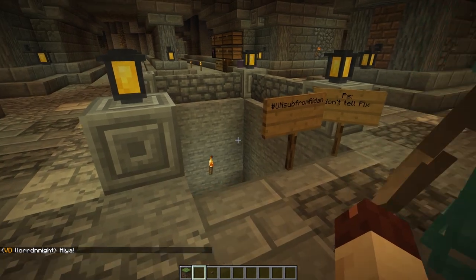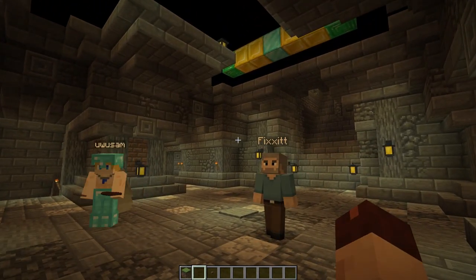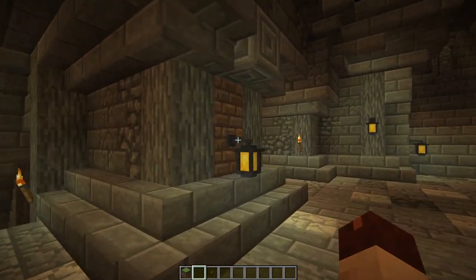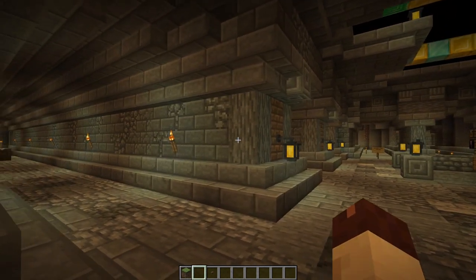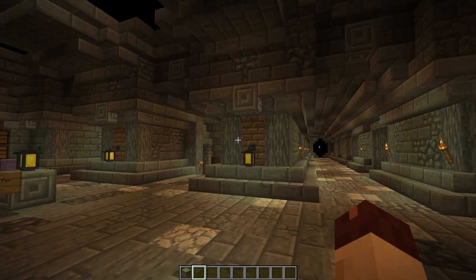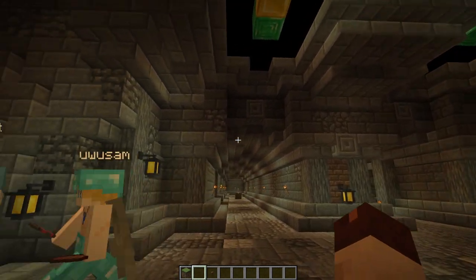I really like the use of the black wool up at the top so it just looks like it stretches up into infinity. There's not much to show here right now because we haven't really done anything except detail it. I like it - it's simple, and I don't mean that in a bad way. You've got cobble, you've got stone brick - all the textures are available in vanilla. It's something people could recreate quite easily in their own worlds.